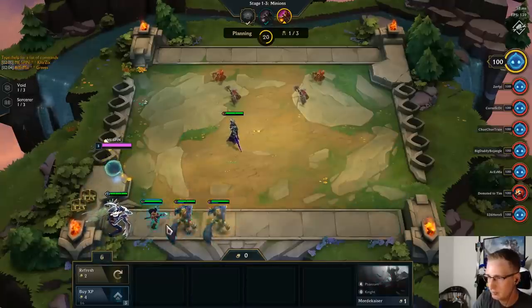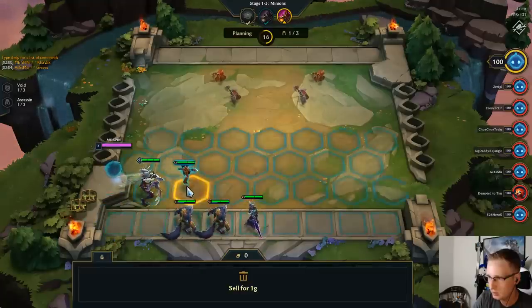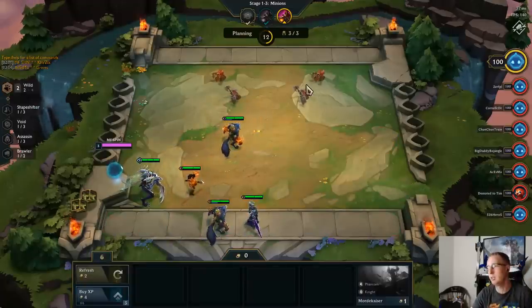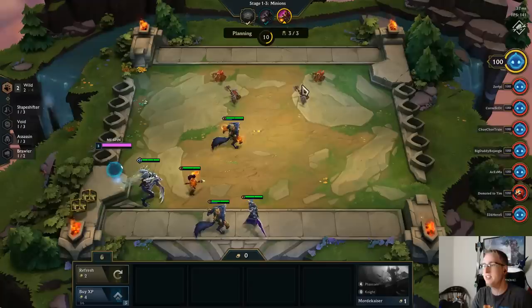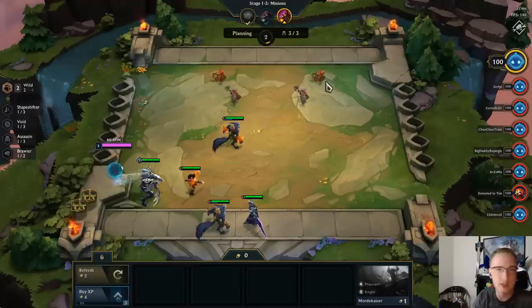I'll sell the Garen and grab double Warwick — I think that's strongest for now. It doesn't really matter for the creep round because any set of three level one units — even three level one Fionas — would still beat these first three creep rounds. They're basically just a gimme.